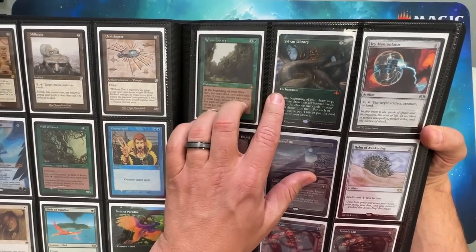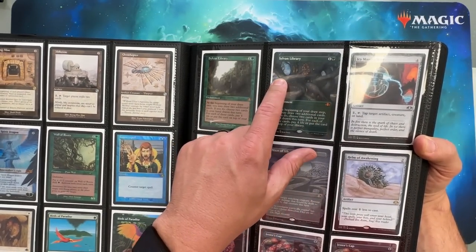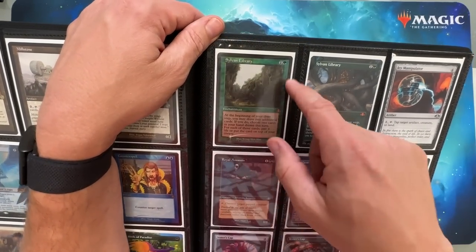Sylvan Library — super iconic. I do like the frame. Some of the borderless stuff I do like, but nine times out of ten I love just having a border.